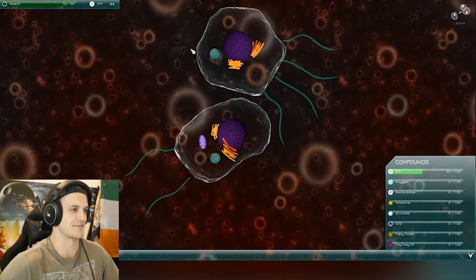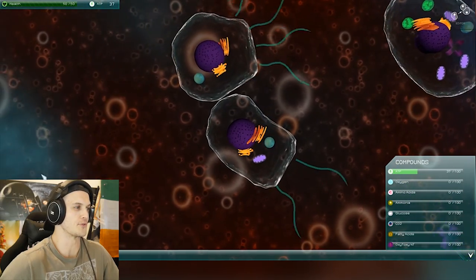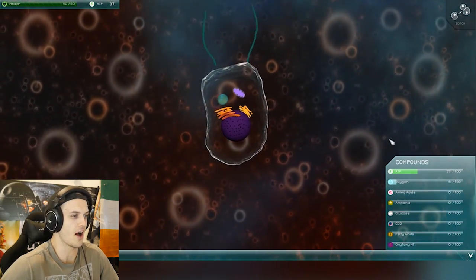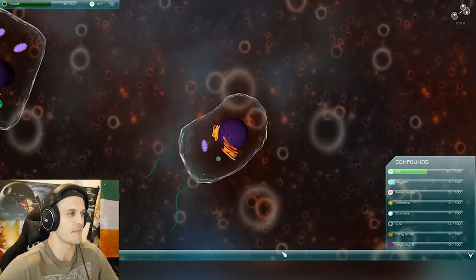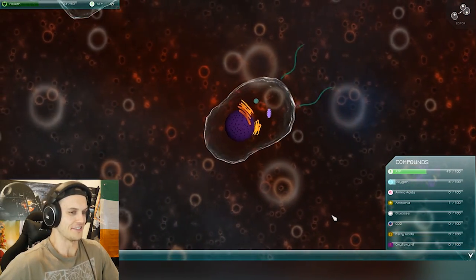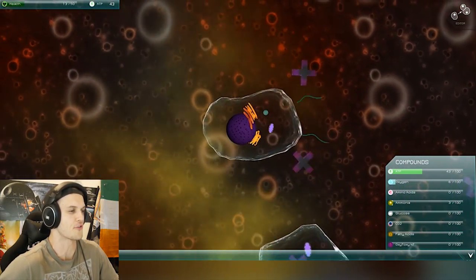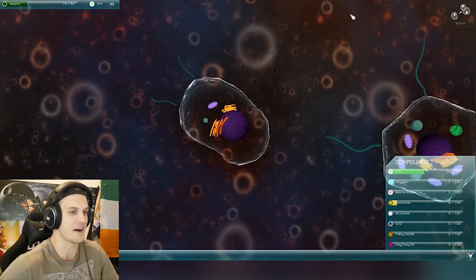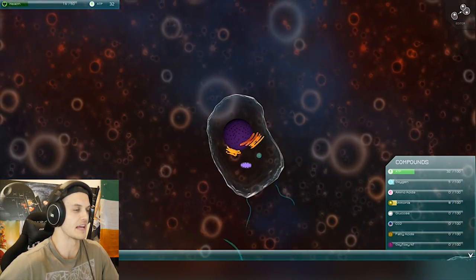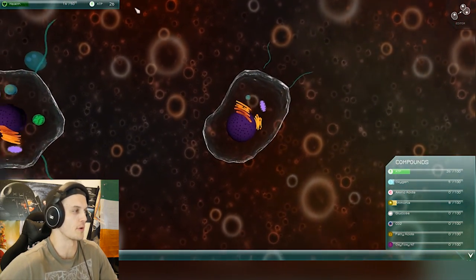This dude looks relatively the same size. I'm not ingesting anything. I think we have to absorb some stuff to even be able to do anything, because I have zero oxytoxy so I can't do anything hostile yet. I wonder how much of everything mentioned in the help bar is currently in the game in this early version. Because clearly what they're shooting at me is oxytoxy, and it is freaking destroying me right now. I'm basically a two-shot — death is very imminent for me right now.